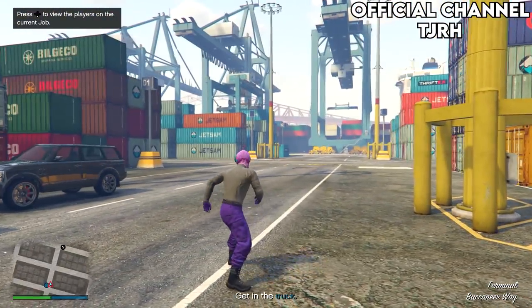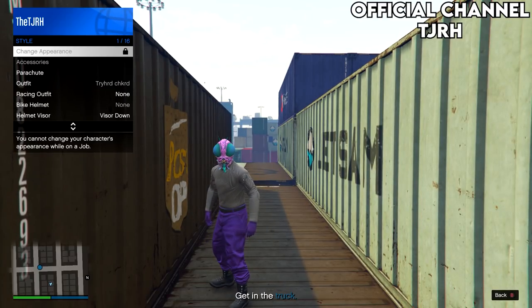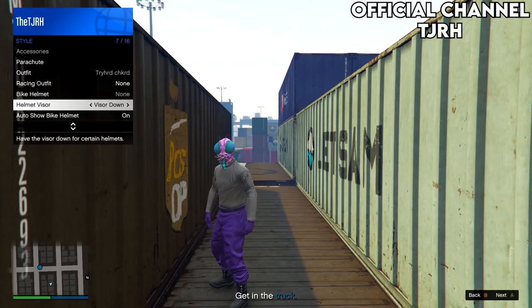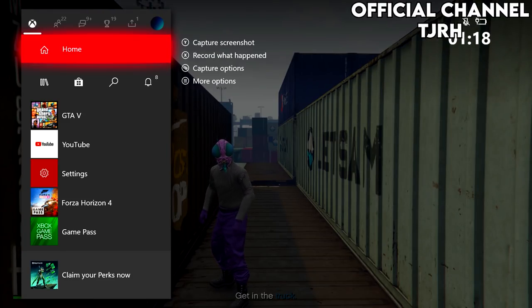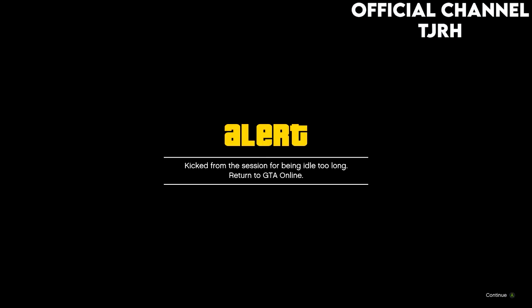Once you're loading, move out of the way of the road so you do not get ran over. Then open up your interaction menu, go to Style, hover over Helmet Visor, and switch between visor up and down for at least 30 seconds. Once you've done that for at least 30 seconds, go AFK until you get kicked from the mission. You can do this quicker on Xbox by opening your home menu. Once you've been kicked, wait on the alert for a few seconds and then accept it.